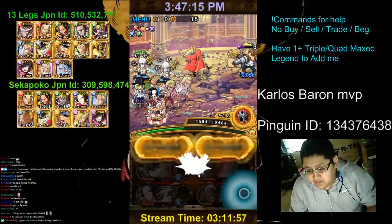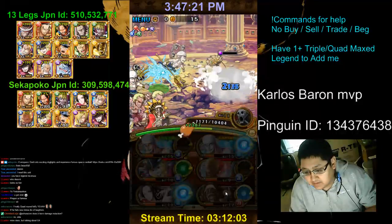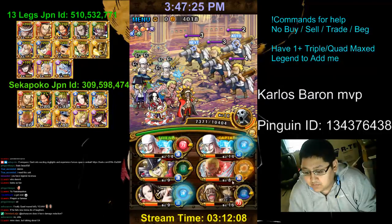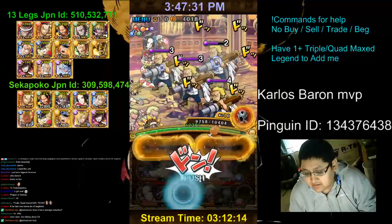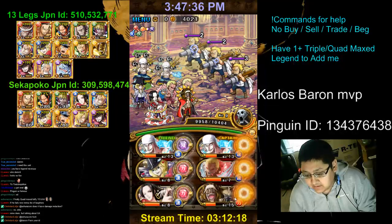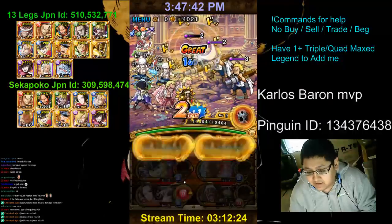So if you ever want to stall, what you do is you don't heal at all one turn. And then you can see on that turn I'll be doing like almost no damage in comparison. The special relies on how much overhealing you do, so if you don't overheal it's actually not going to do too much for you.